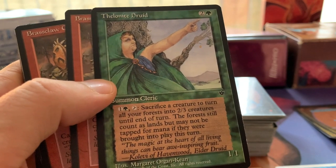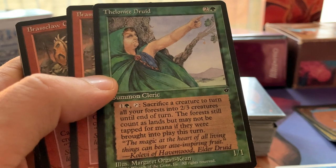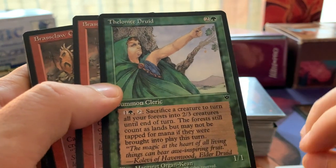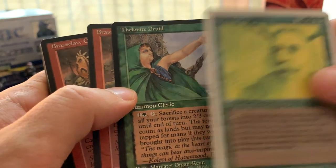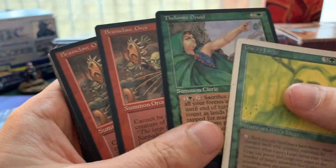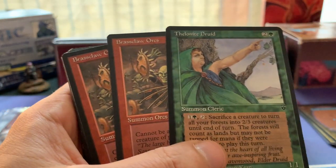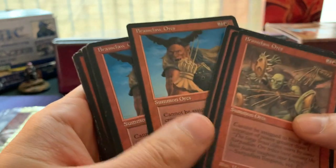One green and one, tap, sacrifice a creature to turn all your forests into 2/3 creatures until end of turn - the forests still count as lands but may not be tapped for mana if brought into play this turn. So they do have summoning sickness, but it's super cool. What you can do is combine this with the Thallids that are also part of Fallen Empires - you can sacrifice a Thallid token and just have a forest army. It also works with Gaea's Liege - building a huge forest. Then we've got some Brass Claw Orcs, nicknamed the Wolverine.